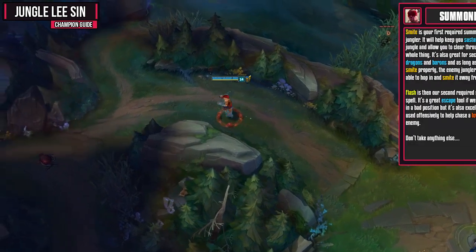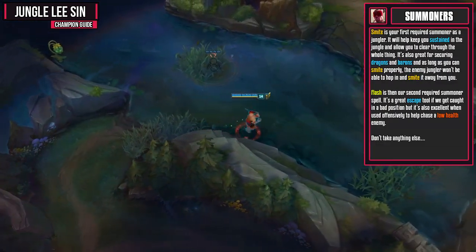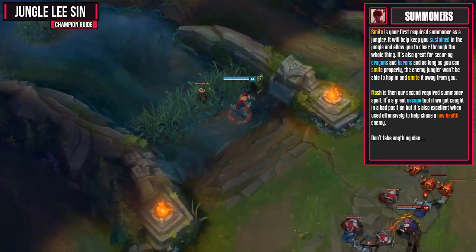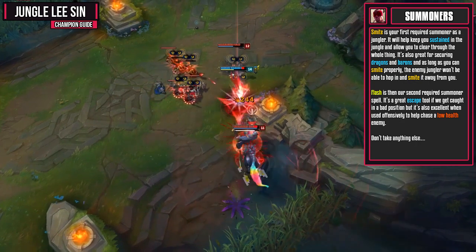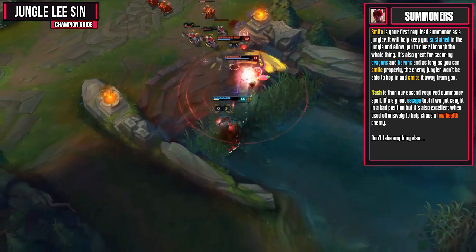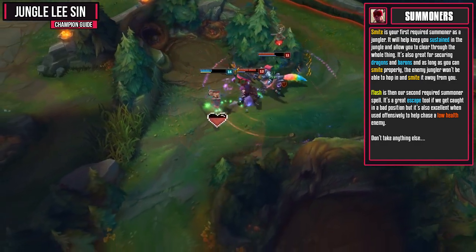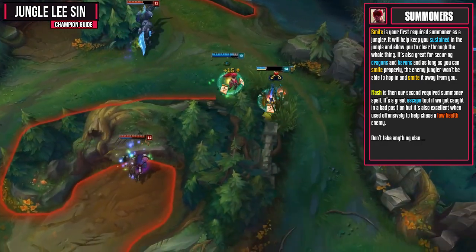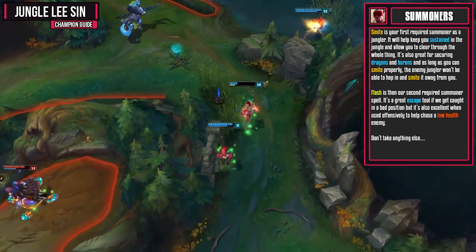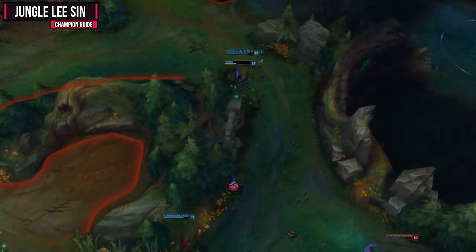Smite is going to be your first required summoner spell as a jungler. It will keep you sustained through the jungle and allow you to clear through the whole thing. It's also great for securing dragons and barons so the enemy jungler can't smite it away from you. Flash is then our second required summoner spell. It's a great escape tool if we get caught in a bad position, but it's also excellent when used offensively to chase a low health enemy. As Lee Sin, flashing behind an enemy and then kicking them into your team is also a very effective way of using Flash. Don't take anything else.